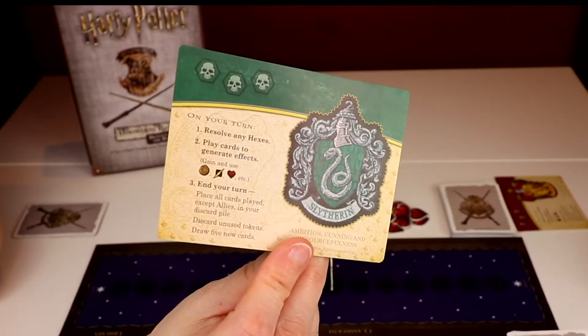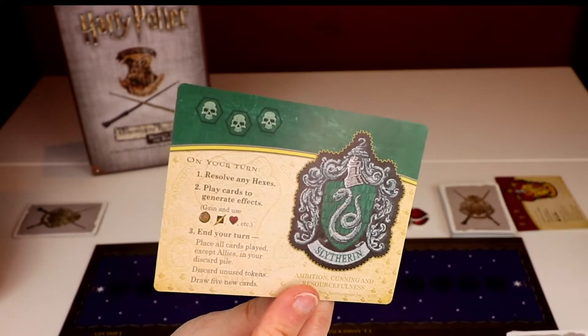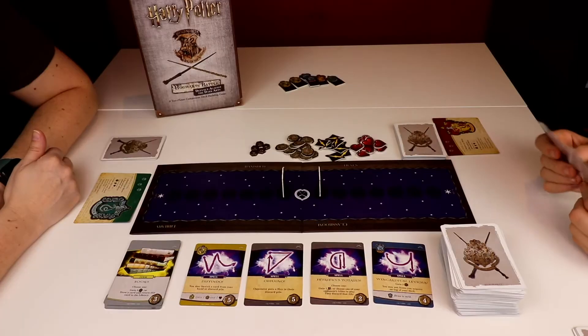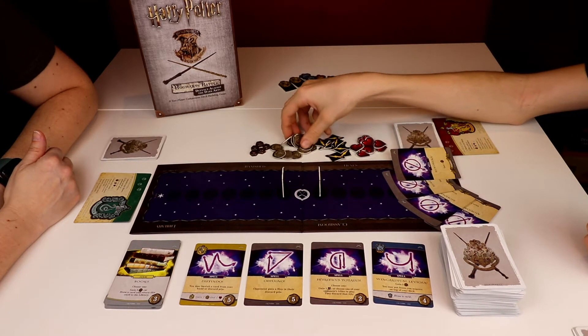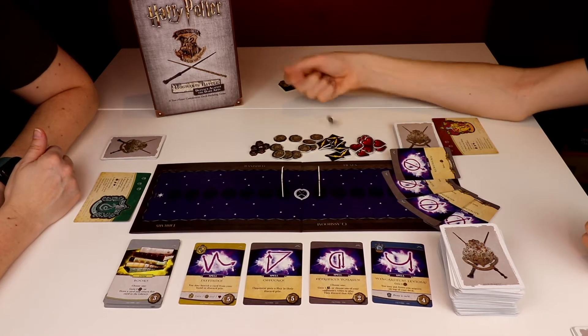Your house card will tell you what you can do on your turn and everybody does the same steps. First, resolve any hexes. If you happen to have a hex in your hand — you don't start with hexes — then you're going to play the five cards you chose to generate effects: gain influence, gain attacks, gain health. I played four Alohomoras so I gain four influence.